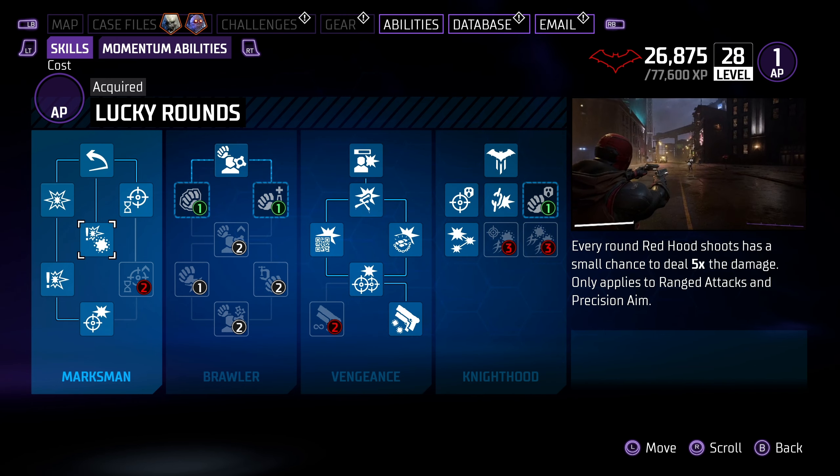It's pretty overpowered even with lower-tier weapons. It's also worth pointing out that with Red Hood you should always be using elemental weapons, especially Freeze, because you can freeze enemies and then line up that headshot with Focused Fire for extra headshot damage. Really beneficial.